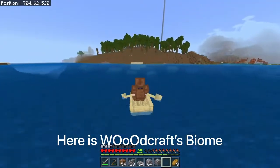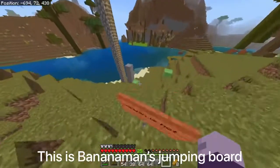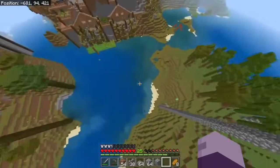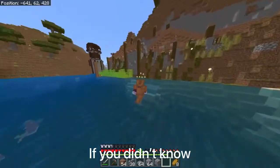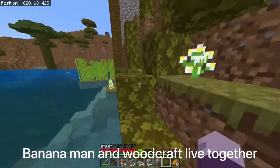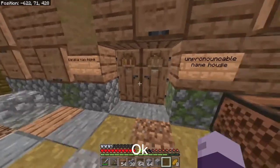Here is Woodcraft's biome — it looks cool, custom trees and stuff. This is Banana Man's jumping board. If you didn't know, Banana Man and Woodcraft live together. And here's someone's house with an unpronounceable name.